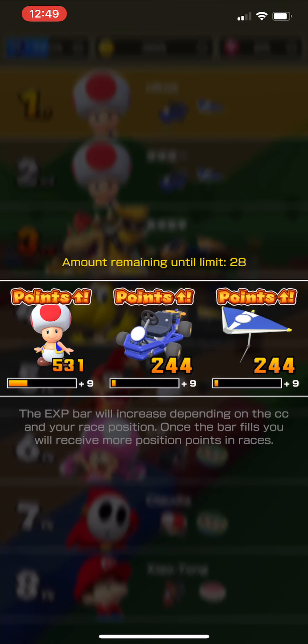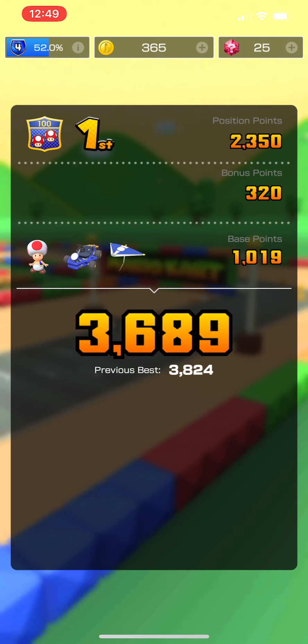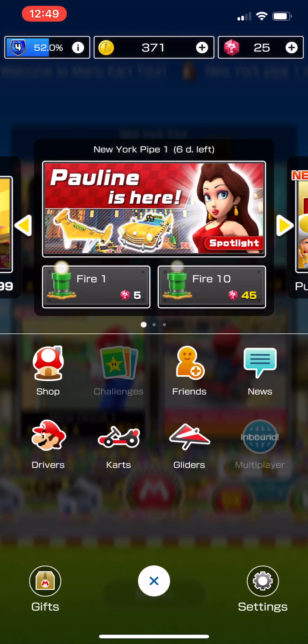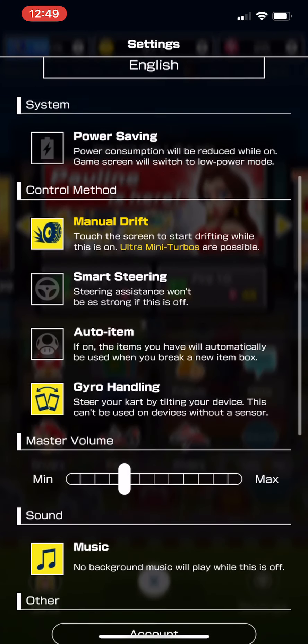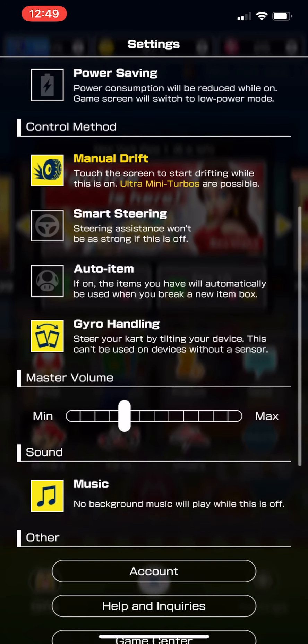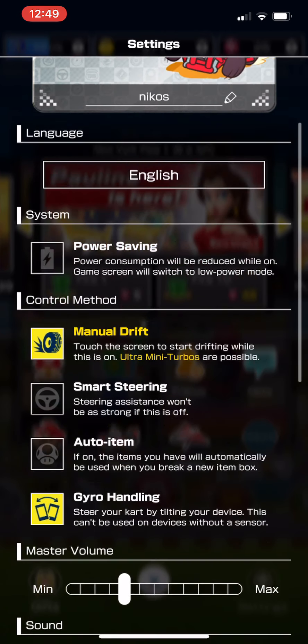So go ahead and try that out — hopefully it helps you guys out. Also, something else to note: you see player names here. They're real players, but you're not actually playing with them because there's no real-time multiplayer in the game yet. However, as you can see in the middle right of the screen, it says 'inbound' and it's coming in a future version. So for now it's asynchronous, but in the future it looks like it's going to be live. And that's pretty much it — so these are the settings again: manual drift enabled, smart steering disabled, auto item is up to you, and then gyro handling. There's no way to change the sensitivity, but it seems to be right — feels good.